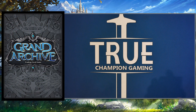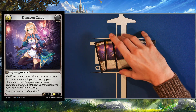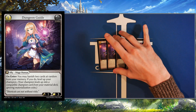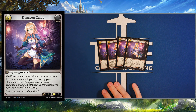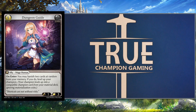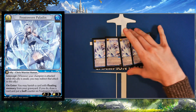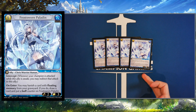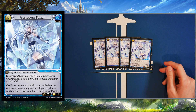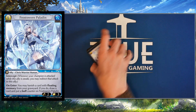Let's talk about the main deck. We are running four Dungeon Guides — this is very standard for Merlin. We want to get to level 3 Merlin and start doing level 3 Merlin things with Crux, gaining levels, gaining extra draws every other turn, bringing out Majestic Spirit, and doing Pendragon and Ascension stuff. Dungeon Guide is very good for leveling up fast. It is playing four Frosthorn Paladin. The deck has a lot of Floating Memory, so getting this effect becomes pretty easy — it becomes a 3/4 body with Intercept, and it draws you a card, replacing that Floating Memory with a draw, which is very nice.